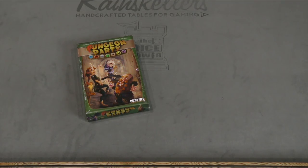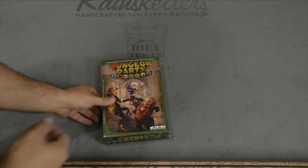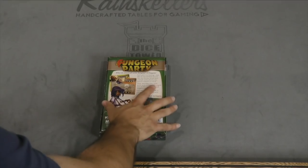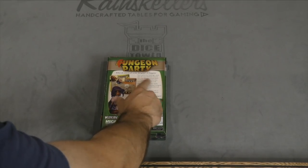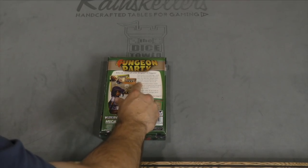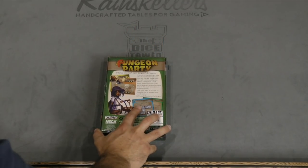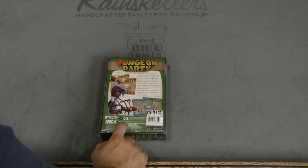Hey, hey everybody! Today I'm going to be unboxing Fungeon Party. Not Dungeon Party, Fungeon Party. This one appears to be a silly style game in which, as it says here on the bag, each quest is a challenge: stack dice on your forehead, bounce dice into the box, knock down a meeple surrounded by dice, balance a meeple on a stick. Silly dexterity-based activities like that, with of course a dungeon theme wrapped around that.